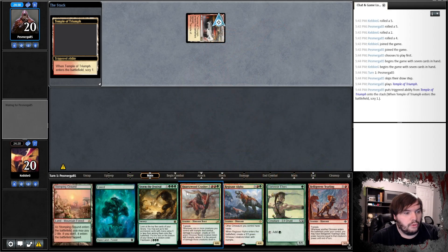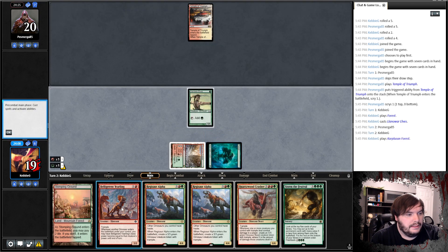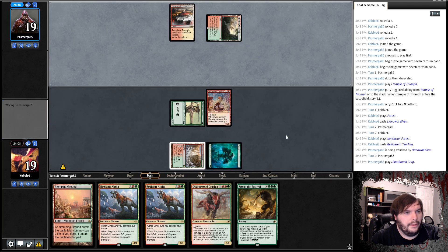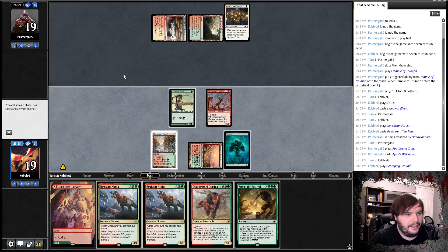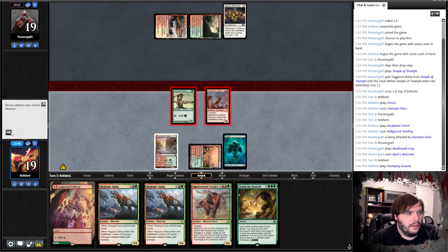Plays Temple of Triumph. Drop the Forest and an elf. Carplusion Forest. Yearling. Smash Face. Rootbound Craig — got anything for one red or white? Johnny's Welcome. It must be some sort of life gain. Since I don't need to cast anything this turn, we're just going to play a tap Stomping Ground. Serve our life total. Smash Face for four.